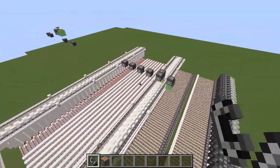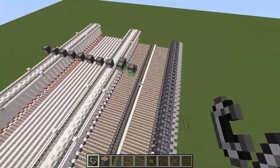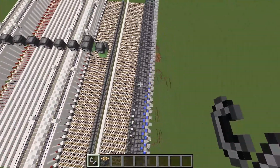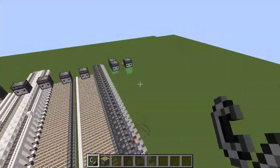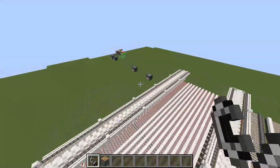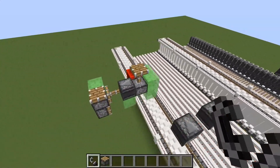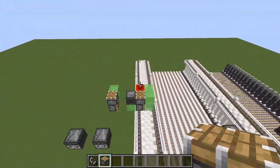The missile defense system shoots missiles — or in this case just small engines — out of the air, like you might expect, with TNT, as you can see right here. It doesn't only work with one type of engine; it also works with faster engines, like for example this 3.3 blocks per second engine.